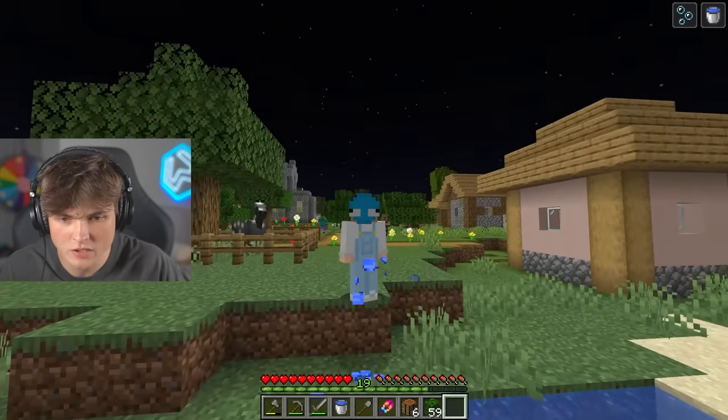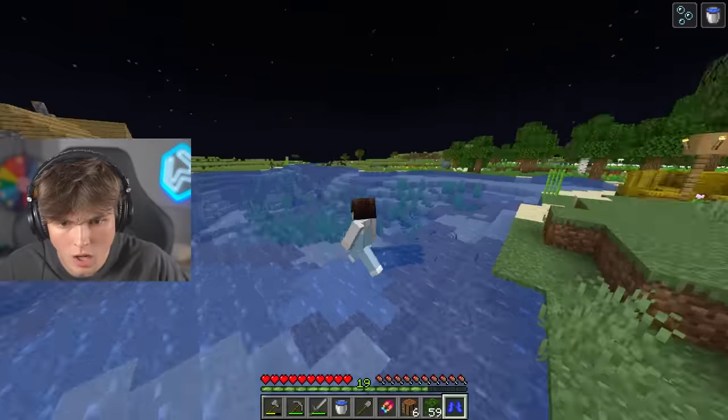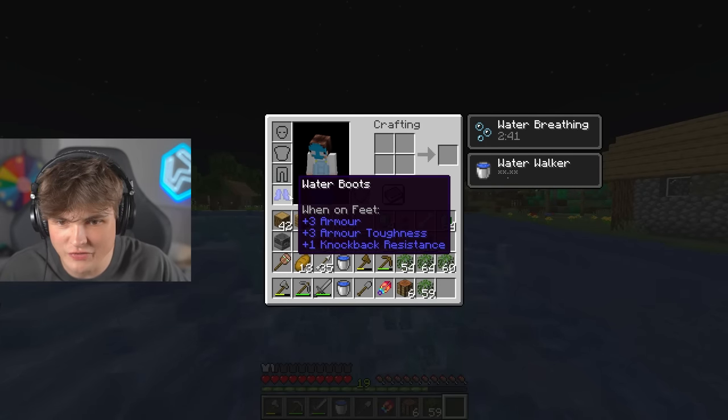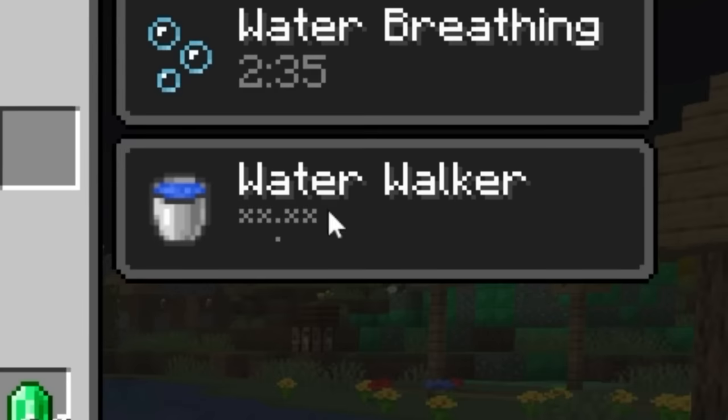Apple number three. What are you giving me? You have given me effects. What was that? What are these? Hang on, I'm walking on water. I am a very holy man indeed. Look at me go. And if I'm correct, I believe these water boots completely remove fall damage. And we've got water breathing. The water walker is permanent as well. So unless I die, I now can walk on water forever.